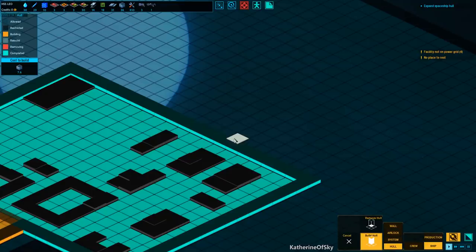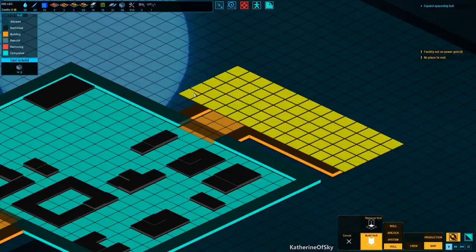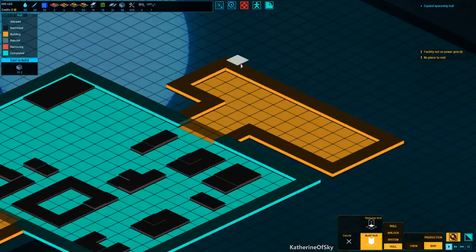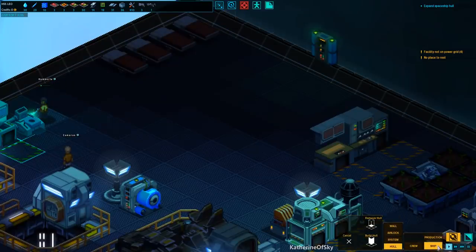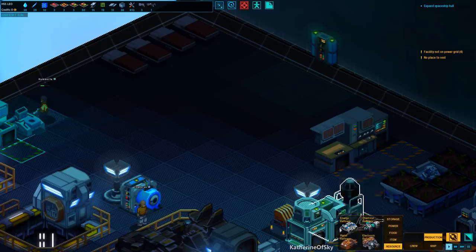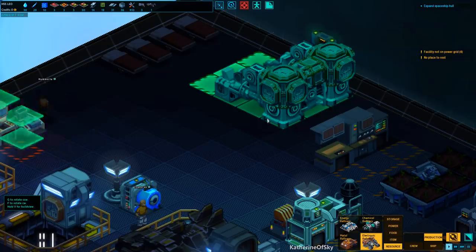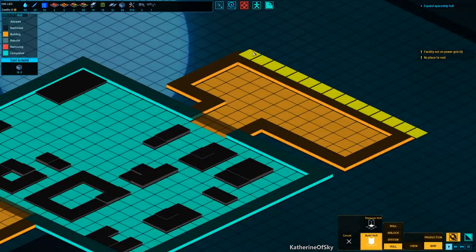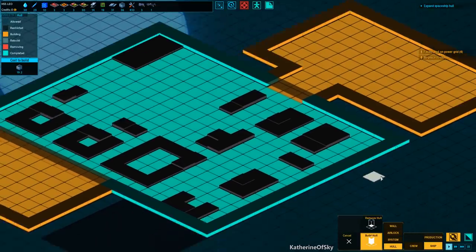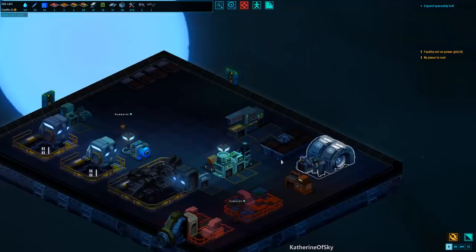We need to build a doorway here for an airlock, then we can build out this way. Let's measure the machines real quick under production resources: energy is three tiles, chemical is three, this one is four, and this is three. So it needs to be a minimum of seven tiles wide. That way we can get our machines in here and hopefully have a little bit of storage space in between.